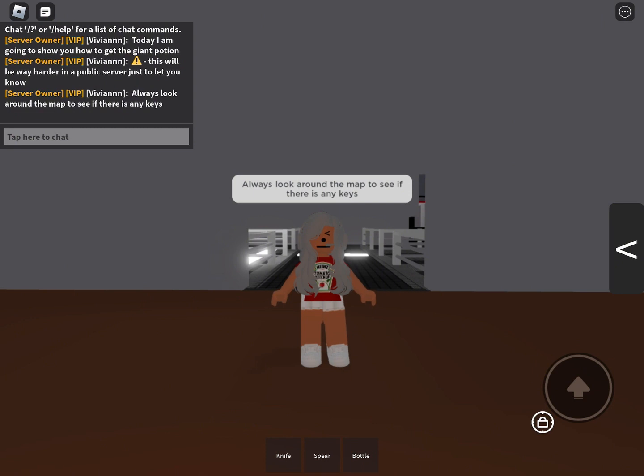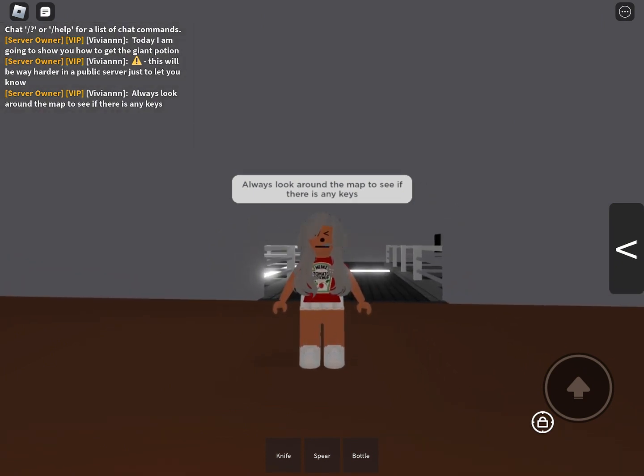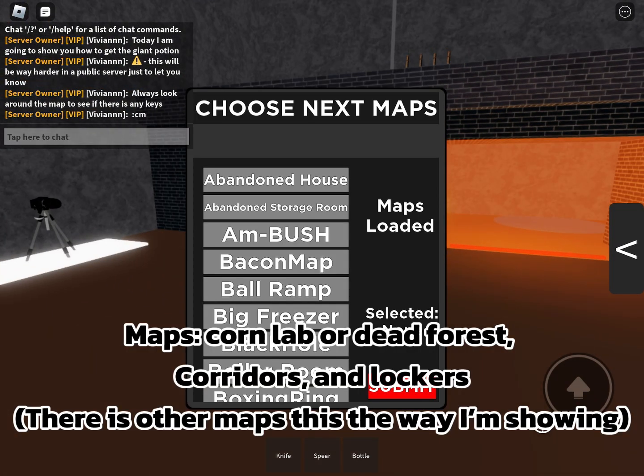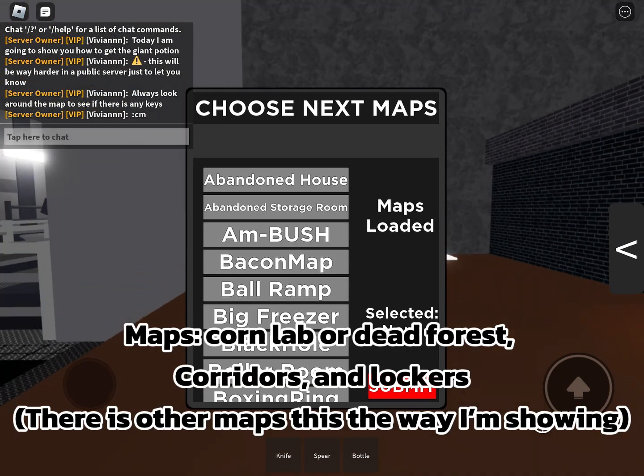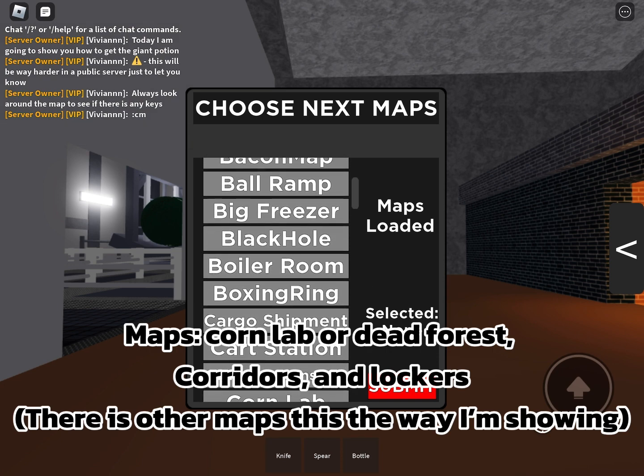Always look around the map to see if there are keys. The maps are Corn Lab, Dead Forest, Corridors, and Lockers. There are other maps, but this is the way I'm showing.